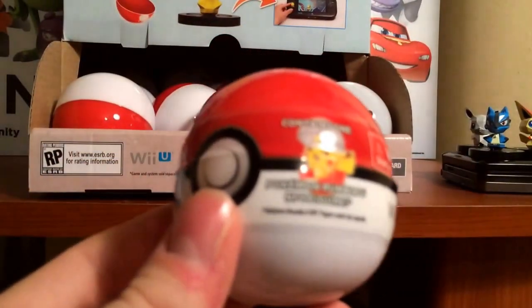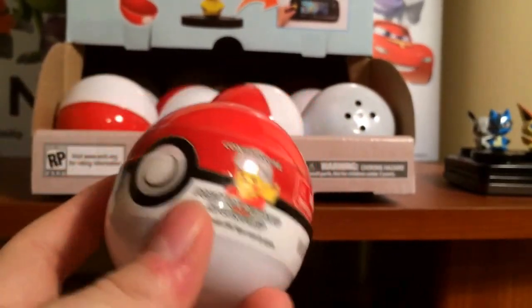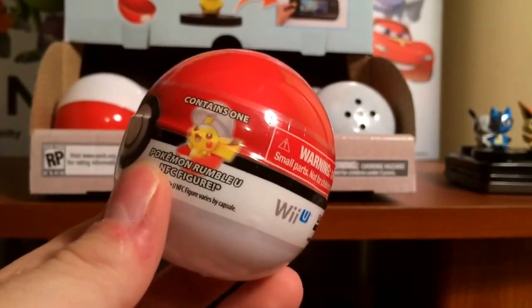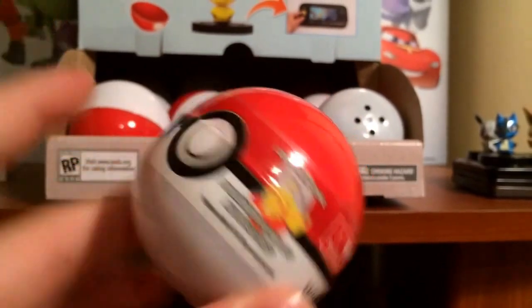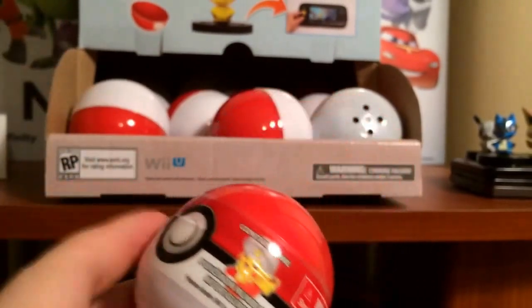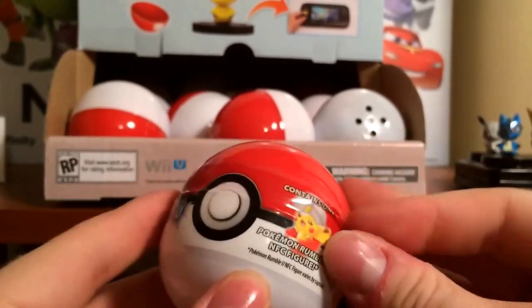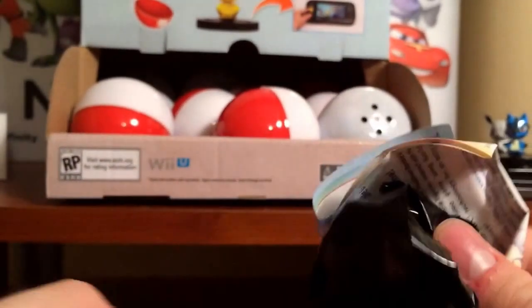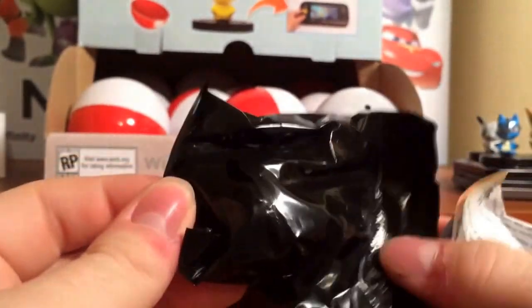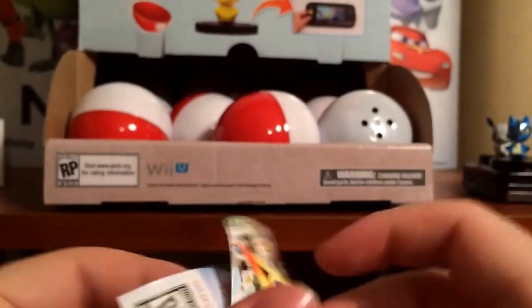I'm just gonna show you how the basic look of it is. It's like a Pokeball. It says Pokemon Rumble U, contains one Pokemon Rumble U figure. Pretty cool design to have. There's a lot of these little egg things — like there's a Legend of Zelda one which I've got all the figures for, and I may show that in a video one of these days. We're gonna go ahead and open it up, and inside, just so you can't cheat, you've got your blind bag.